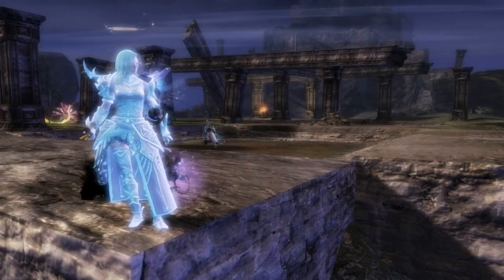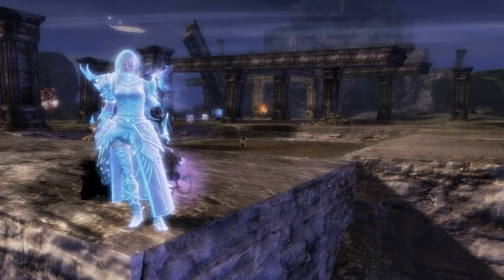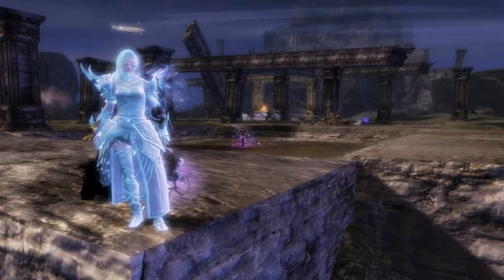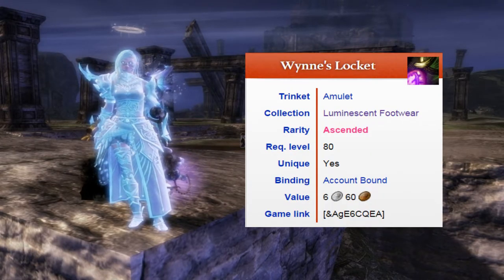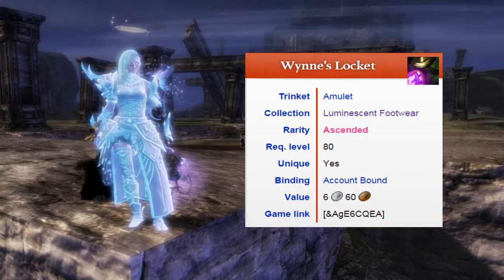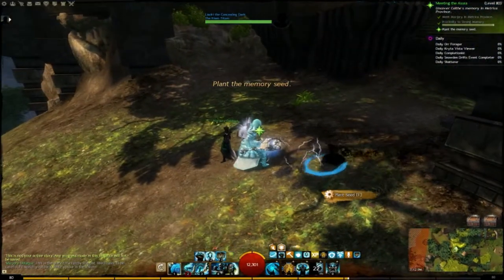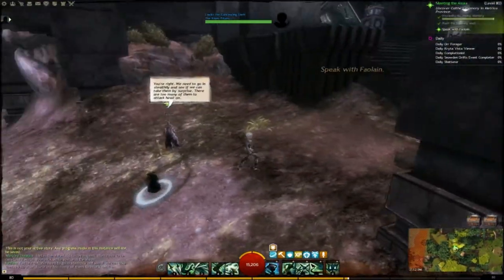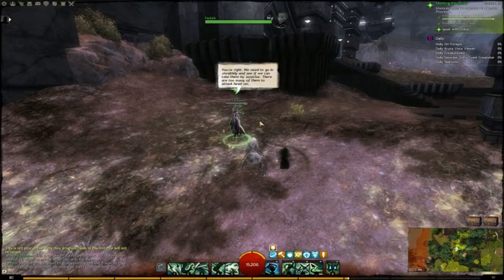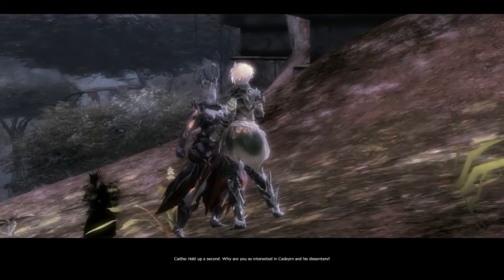The next part is probably the hardest — you have to complete all of the Living Story achievements in Seeds of Truth. Once you get all of those achievements, you automatically obtain Wind's Locket. I'll give you guys a Dulfy link in the description below on how to complete all of the Seeds of Truth story achievements. It's really well organized, has all the information you need, and is really easy to understand, so please check that out.